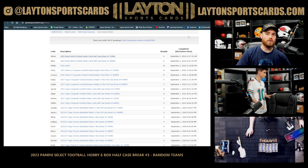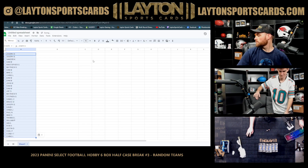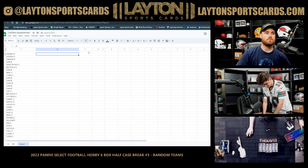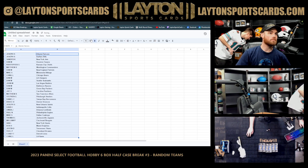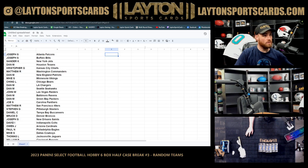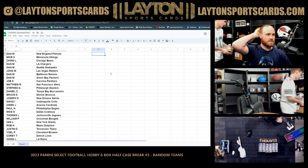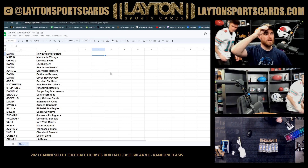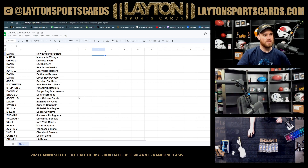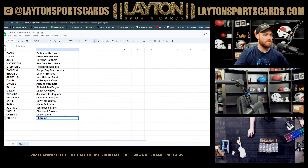Alright Joseph S — Falcons. Bills — Sander with the Jets. Dan M — Texans. Christopher G — Chiefs. Matthew R with the Commanders. Dan M — Patriots. Mike S — Vikings. Ching L — Bears. Dan M — Chargers. Seahawks — John W. Raiders — Dan M. Ravens — Packers. Joe S — Panthers. Matthew R — Niners. Steven G — Steelers. Daniel C — Bucks. Bruce D — Broncos. Joseph S — Saints. David I — Colts. O and J — Cardinals. Paul — Eagles. Mike S — Cowboys. Thomas L — Jags. William P — Bengals. Van L — Giants. Rob H — Dolphins. Justin D — Titans. Yoel with the Browns. Cory T — Lions. Ching out with the Rams.